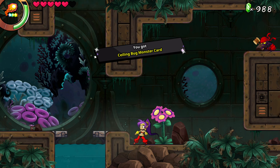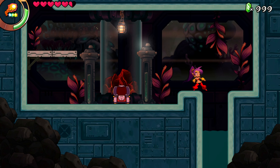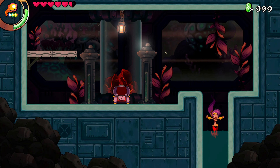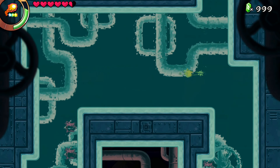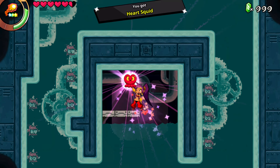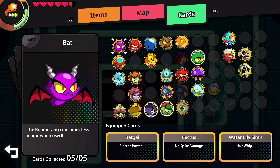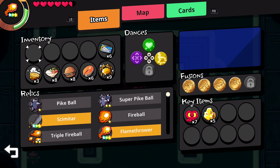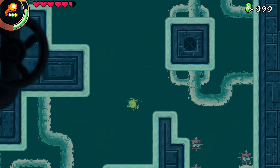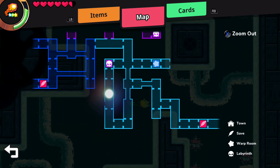I'm in here. I expect this just gets down to that other area, so let's just see. Oh, there's a heart squid in here! I need to get my heart squids. How many do I have now? I have seven of them. I should be able to get two hearts almost.